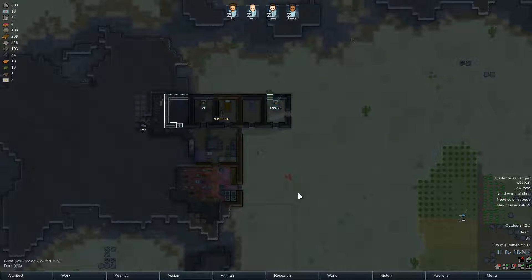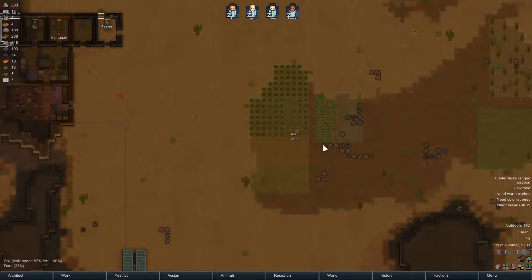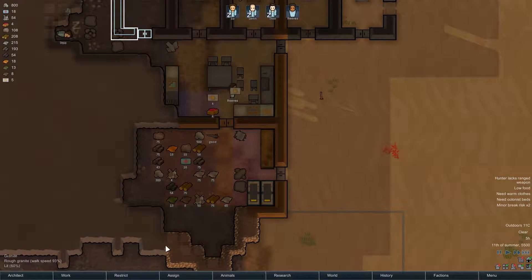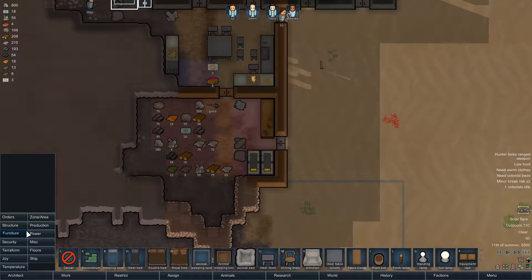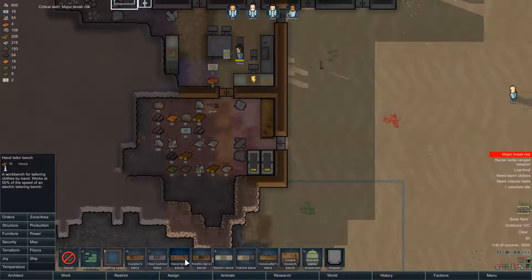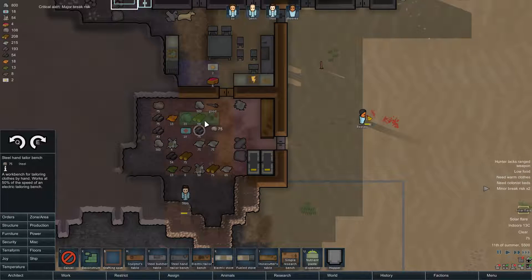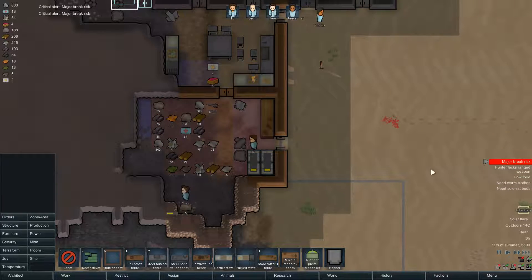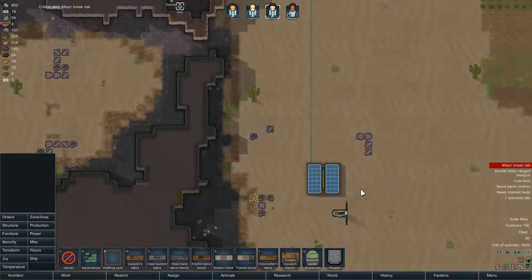We got everything in order. We gotta finish these two bedrooms. I guess we harvested the cotton - that's nice. We're gonna need a tailor's bench somewhere. Production - hand tailor's bench. I guess that'll have to do. I'm gonna build it out of steel and put it down here for now. Minor break risk again. And then we got a solar flare. That's great.